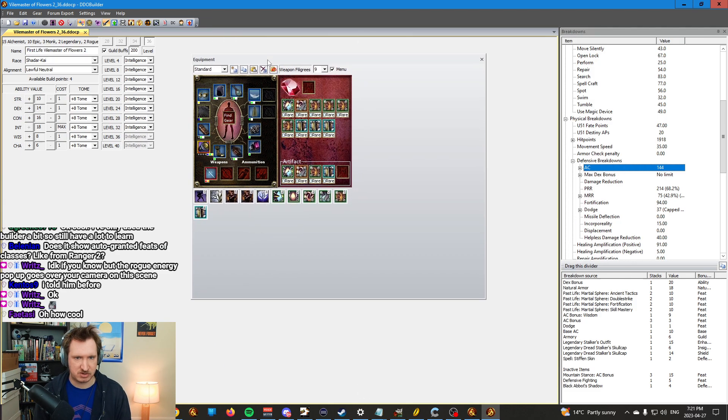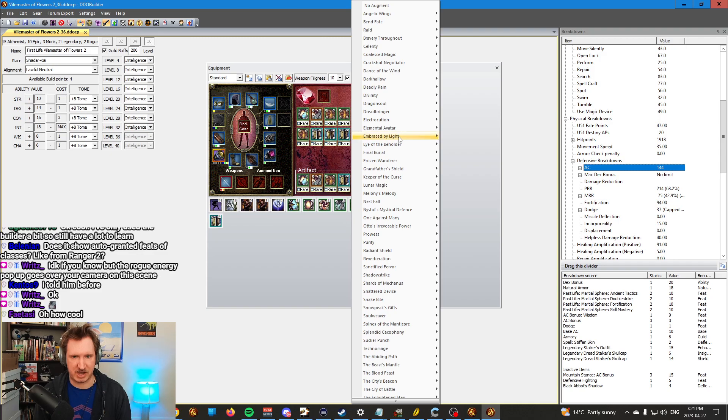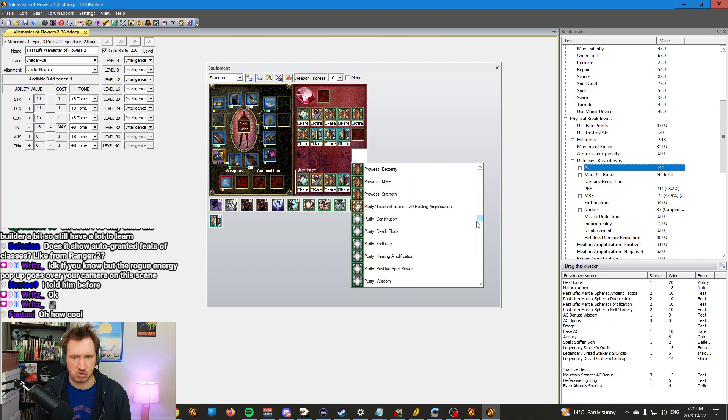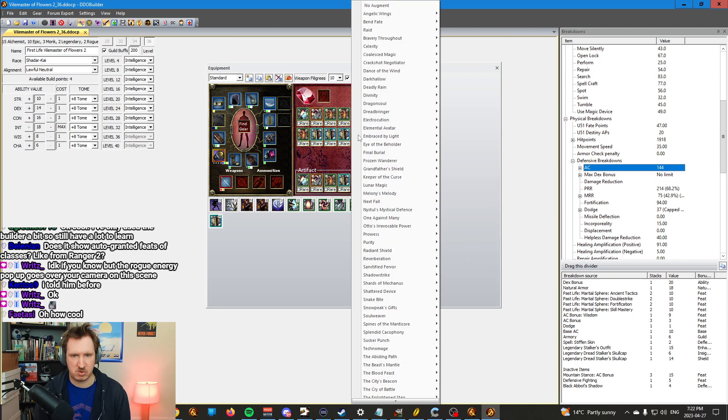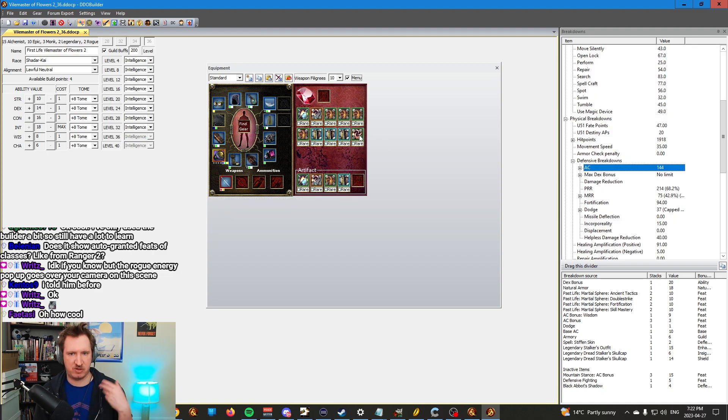Second last, I do equipment — so I go through and set up the equipment. To add filigrees, you just tell it how many you have. Say I have ten on my weapon — it adds an extra slot. You can pick a sentient jewel, but it doesn't matter because it has no stats. When it comes to filigrees, you can either use the menu or not. I use the menu, where when you click it, it pulls up all the filigrees based on their category. If you click off this menu, it's just a drop-down and you scroll to the one you want. I like the menu because it's alphabetical — I need Purity, Purity, Purity, Purity here, click it and boom. To remove anything on the equipment screen, you right-click and it removes stuff. So if I want to remove a filigree, I right-click and it is gone.